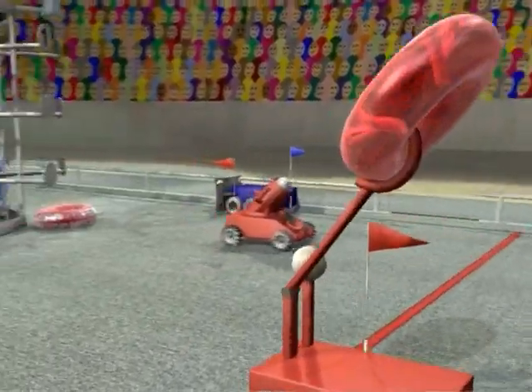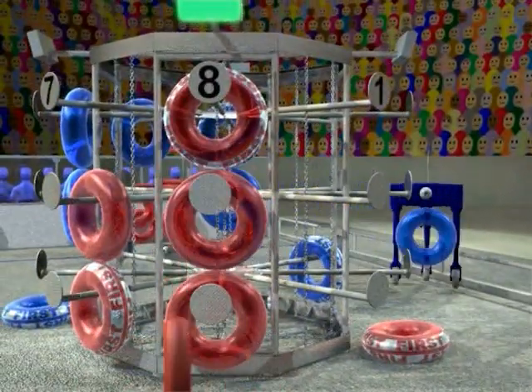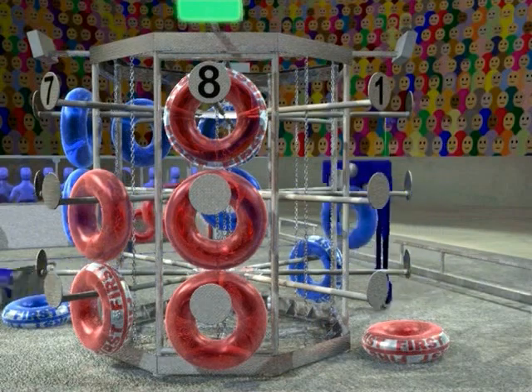Here we see a red robot placing a ringer, completing a vertical row of three and a horizontal row of two. Its alliance partner then places another ringer, extending the row to three.